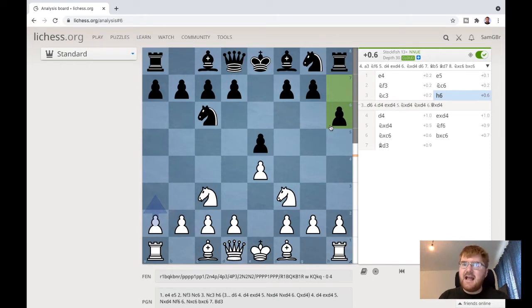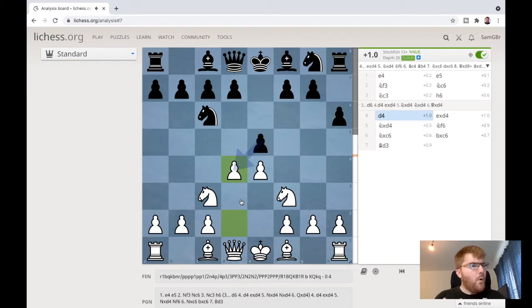The main antidote to this is to play a quick d4. Why do we play this? Well, my bishop can now come out, so I can develop my bishop. I'm attacking black's centre - attacking this pawn - and forcing my opponent onto the defensive so they have to find lots of accurate moves.